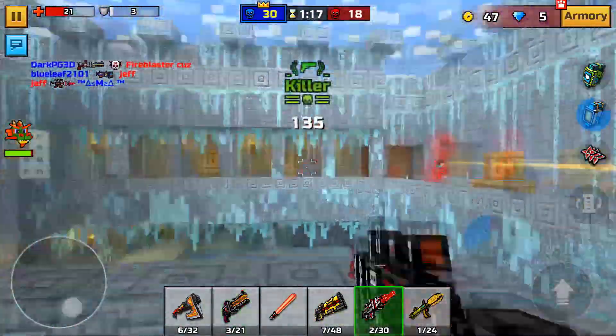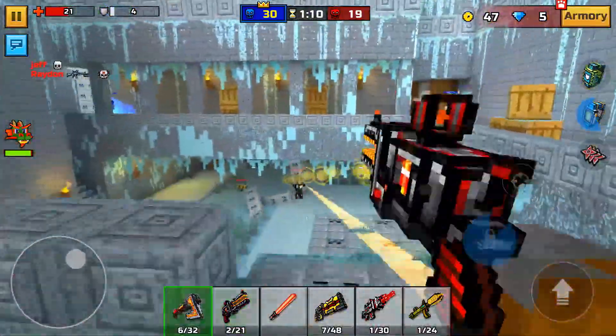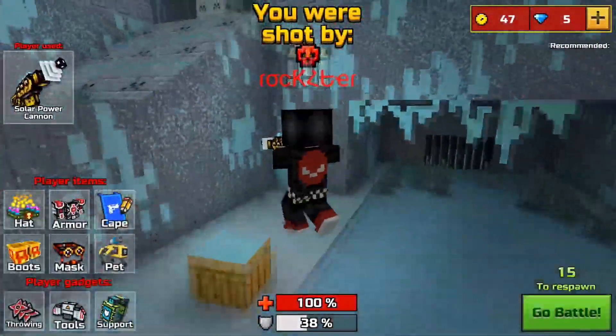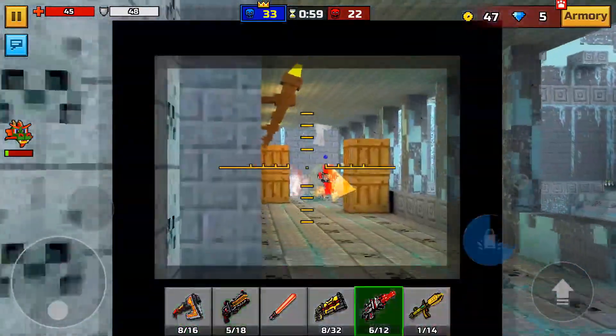The new weapons look decent, but it's definitely not the best update we've had. We're still waiting for another campaign world that Pixel Gun has been promising us for a couple of years now. They said maybe five months ago they were going to release it in the next update, which they never did — they were supposed to release it with Battle Royale and they didn't.